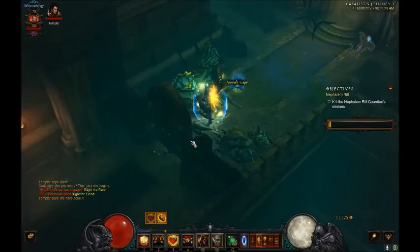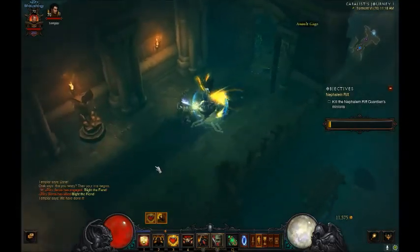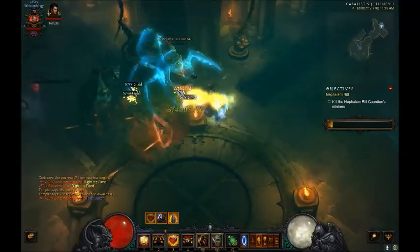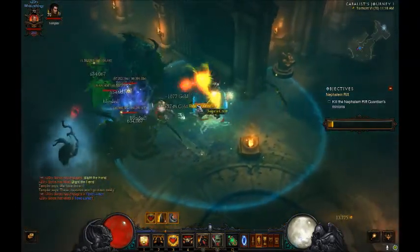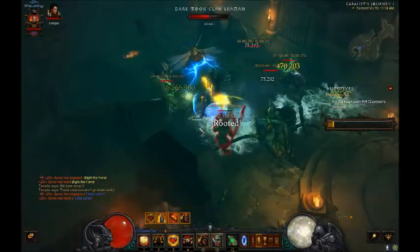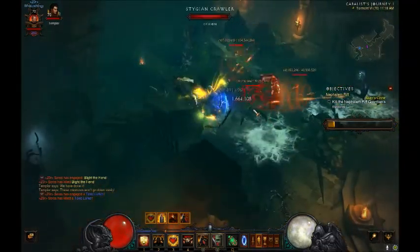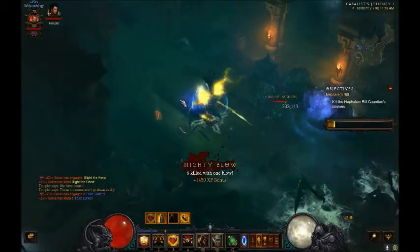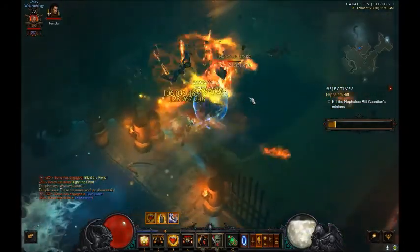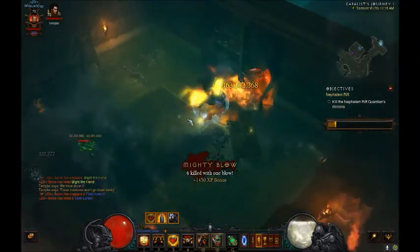As you can see, it takes down stuff pretty quickly. There's no real excess to this build — you just basically point at something and right-click, and that's it. You can tank pretty much everything, and they don't even have time to deal damage.